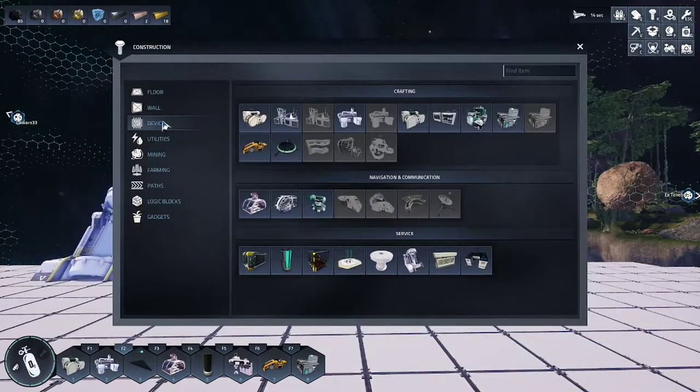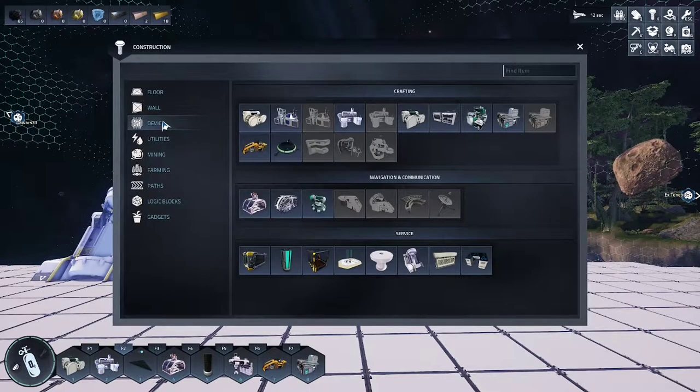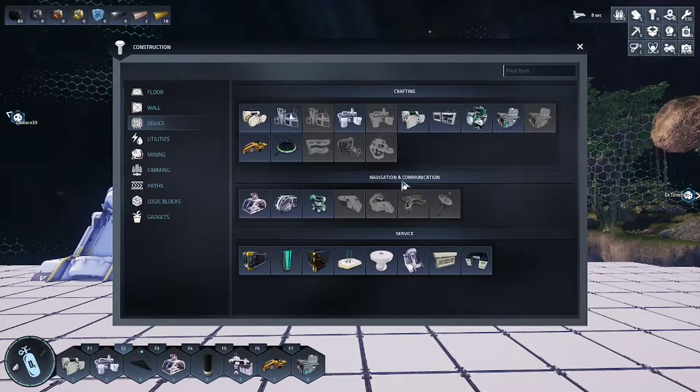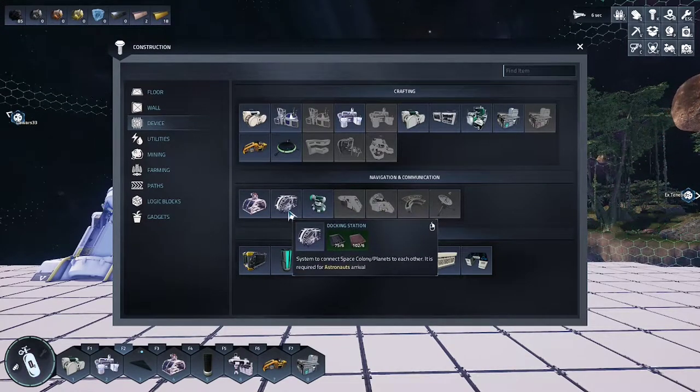Press K on your keyboard to pull up your construction list. Go to Devices, Navigation and Communication. The second option is the docking station.